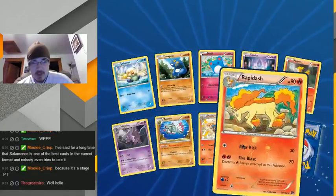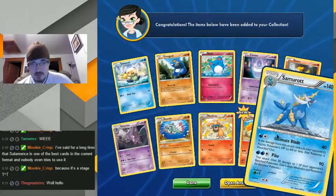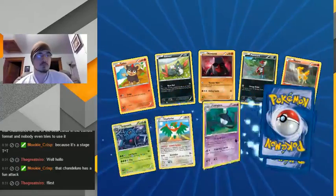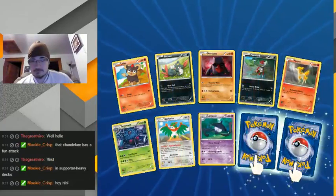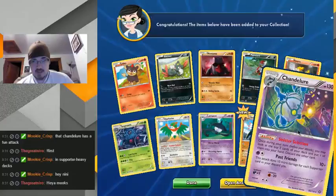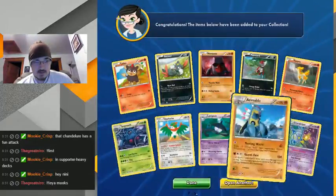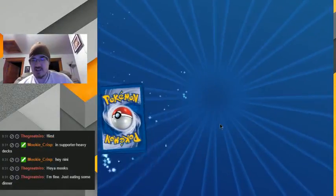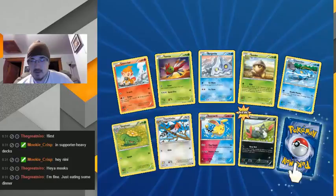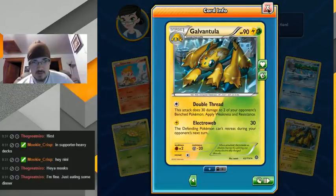Reverse Rapidash and a Samurai, not much there. Oh come on, reverse Armarouge. That's not a Chandelure holo — there we go — which is good to have more than one. That's nice. I usually use a lot of supporter-heavy decks, so that could fit right into my build.